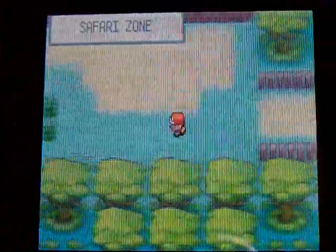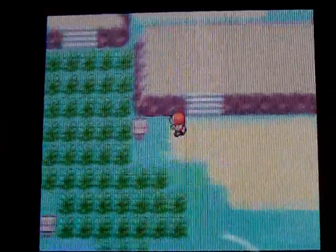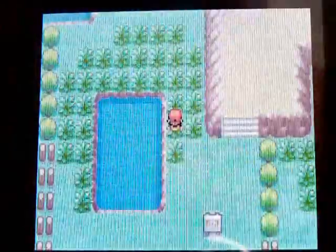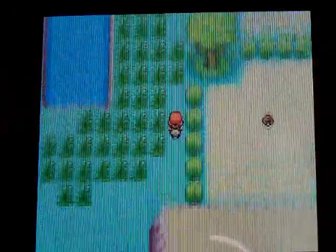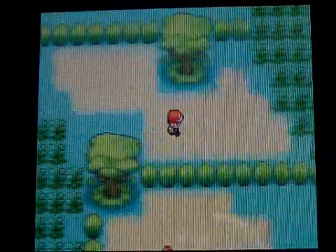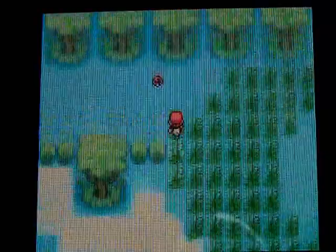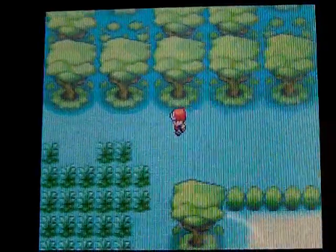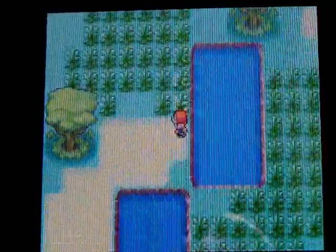Here's more of the Safari Zone. There are tips here — win a free HM for finding the secret house, just like I mentioned. You might want to go up here. There was TM47 Steel Wing. And here's a Protein. You see all these other houses — they're actually called rest houses, where you can talk to people and they give you hints and tips.